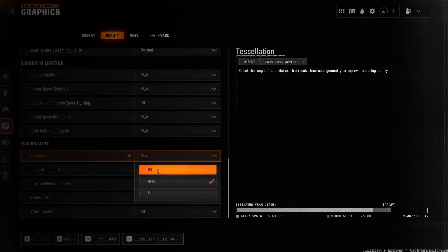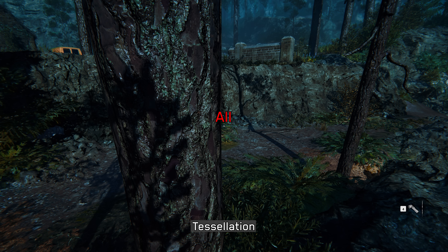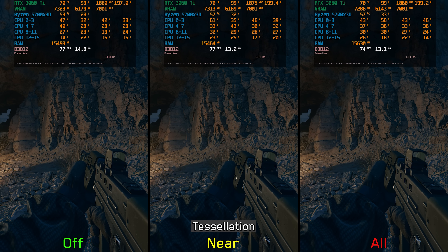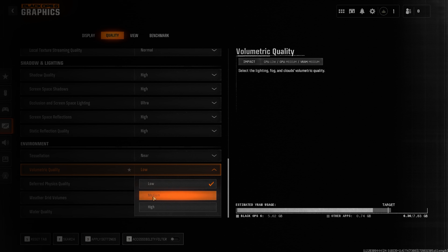Moving to the environment section, tessellation should adjust mesh detail adding bumpiness and depth to terrain and certain surfaces. However, after testing multiple scenes and restarting the game, no noticeable difference in visuals or performance could be observed — this setting may be broken or the right areas weren't tested. Either way, tessellation shouldn't have a significant performance impact on modern GPUs, so keeping it at least at near is recommended.